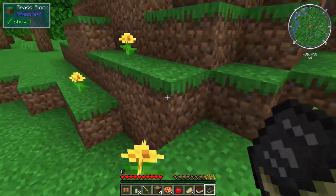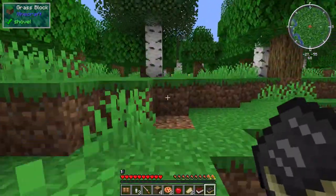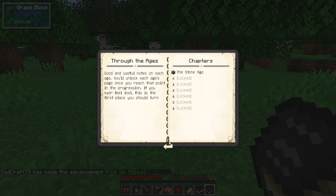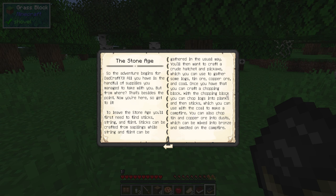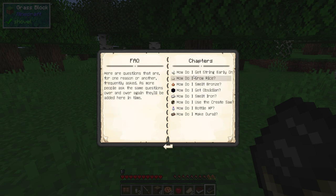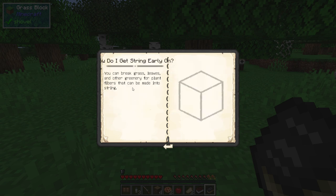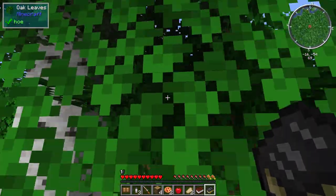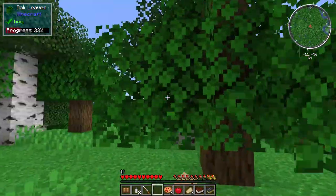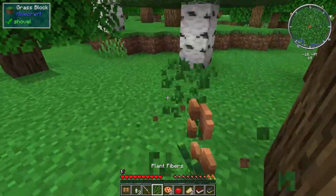So flint — I'll find some gravel. I think string you can get by breaking leaves, grass, and plant flowers. Let's do a little bit of breaking. Can we make a crafting bench? No, that's a chopping block. We've been down this path before. Let's see if we can get some plant fibers.